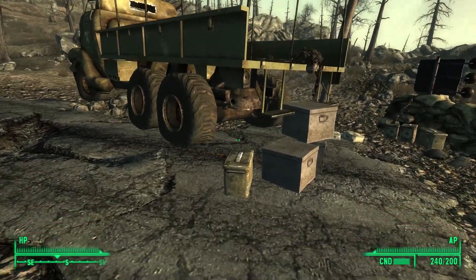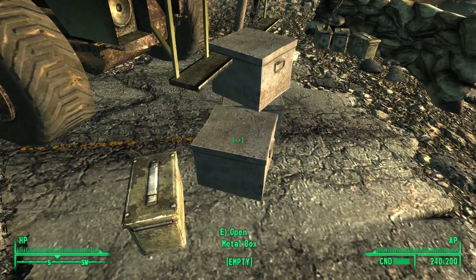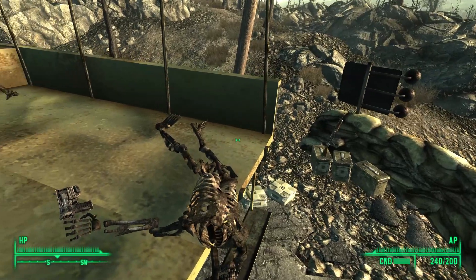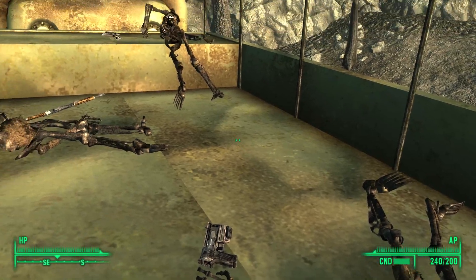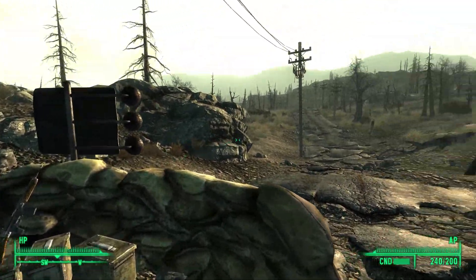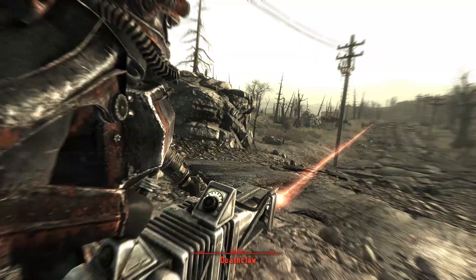Outside, we can head over to the truck for an ammo box, two more crates filled with random loot, and climbing into the back we see three skeletons, all of which are holding either a 10mm pistol or an assault rifle. Jumping down and looking left gets us two first aid boxes, three ammo crates, and another assault rifle. Also, deathclaws.